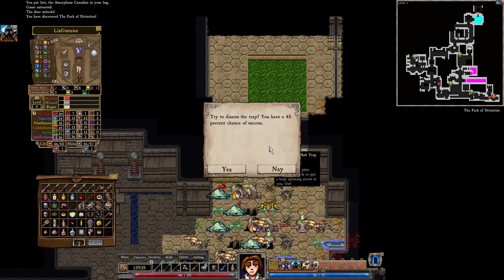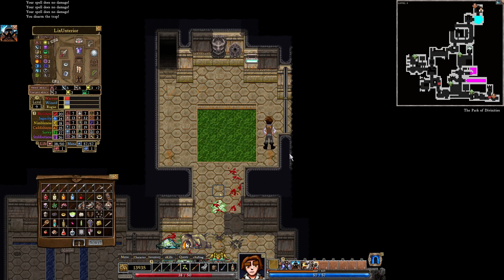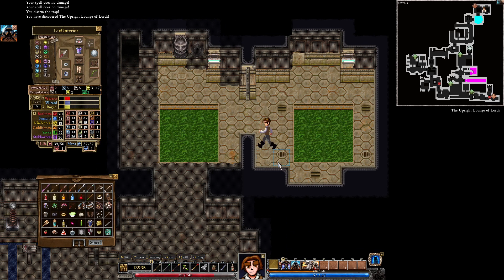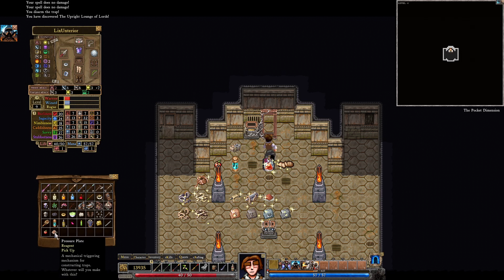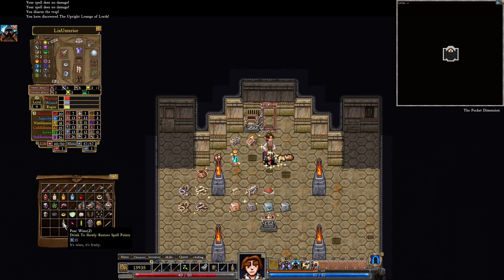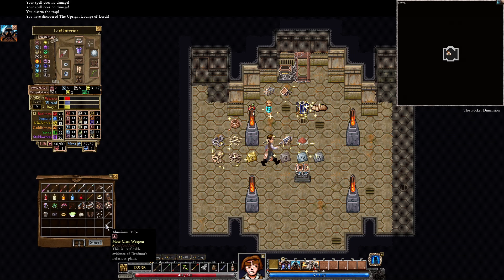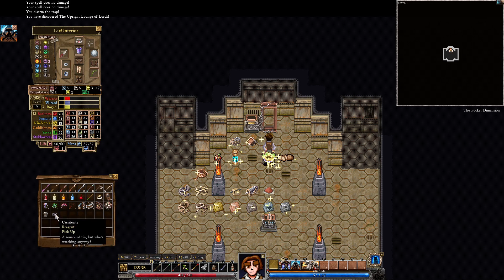We got that one — we need to sell it. The pressure plate we might need for later. We're just going to go and collect the power cylinder. Most of the rest of these look like they're not that great. Cassiterite is tin, right? Do we have tin already? Nope. We did basically start over, but that's okay. We get some electrum. Electrum is gold and silver, I think.